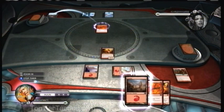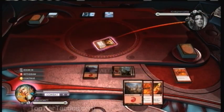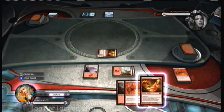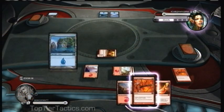The Kiln Fiend gets plus 3 power, so it attacks as a 4-2 creature. In general, this is very important to the Burn deck — you want to constantly be weighing what you're going to do with your burn cards. The last thing you ever want to do is use them on the player. Any time it's possible to use them on a creature, that's what you want to do.